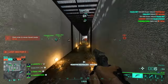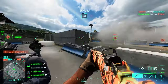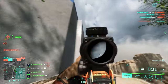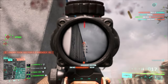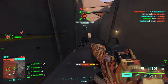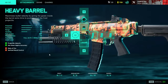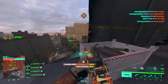Starting with the long range AR playstyle: for the muzzle attachment, you should definitely put on the heavy barrel. The heavy barrel decreases the rate of fire by 90 RPM, which is a big number, but if you want to deal maximum damage and increase muzzle velocity you definitely need this attachment. So heavy barrel is our first choice.